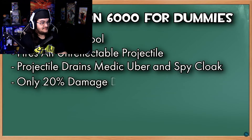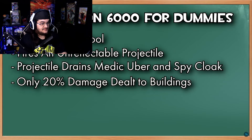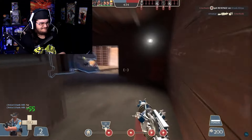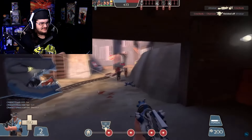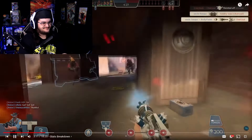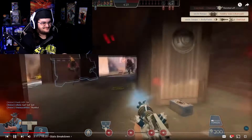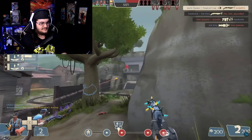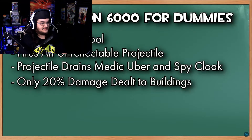The last stat listed is that this gun only deals 20% damage to buildings, similar to the other laser weapons. Again, this is sort of a nothing stat. Engineer versus Engineer exchanges are pretty rare. You're not running into Engineer all the time as Engineer. The backline of the team — offense or defense. If you do come across an Engineer building like a dispenser or a teleporter, it's just as easy to start upgrading it yourself, or just spam it out with the pistol.